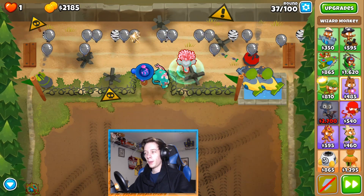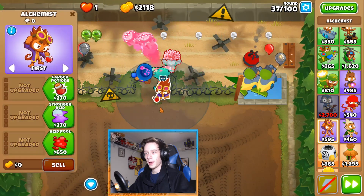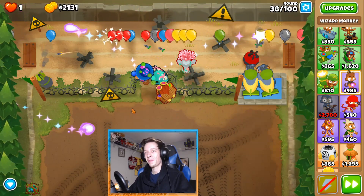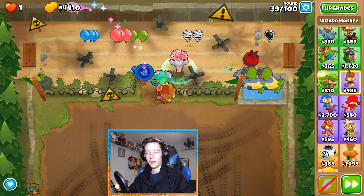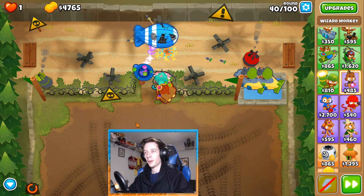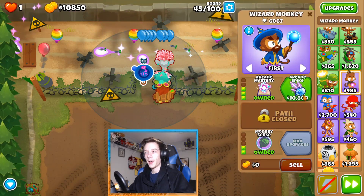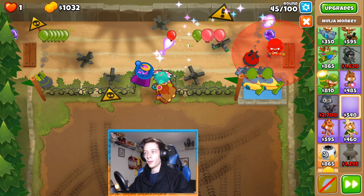We're going to save up for Arcane Spike, but I'm going to go ahead and place a guy here with Acidic Mixture Dip. Then we'll save up for Arcane Spike. I'm going to use a bramble for the MOAB round just in case, though I don't think I'll need it. Probably didn't need it.